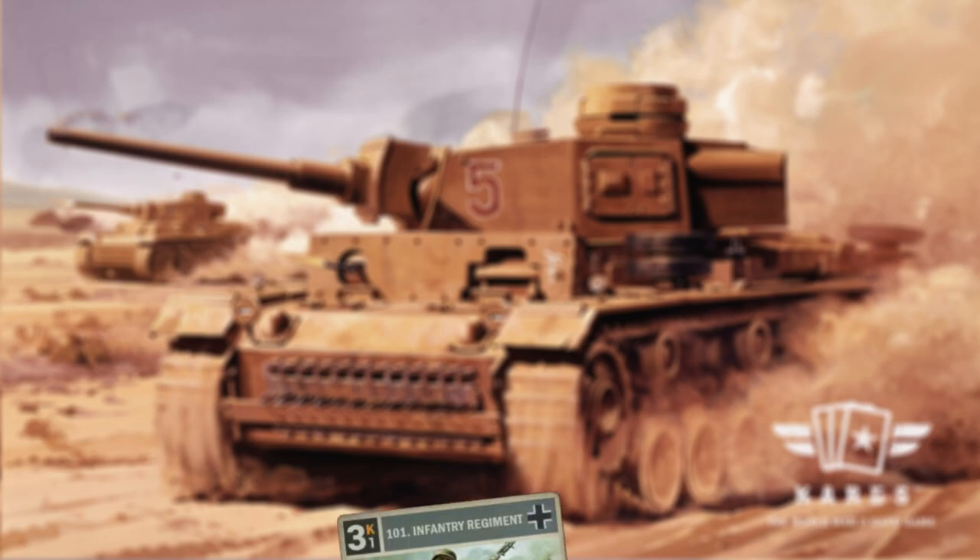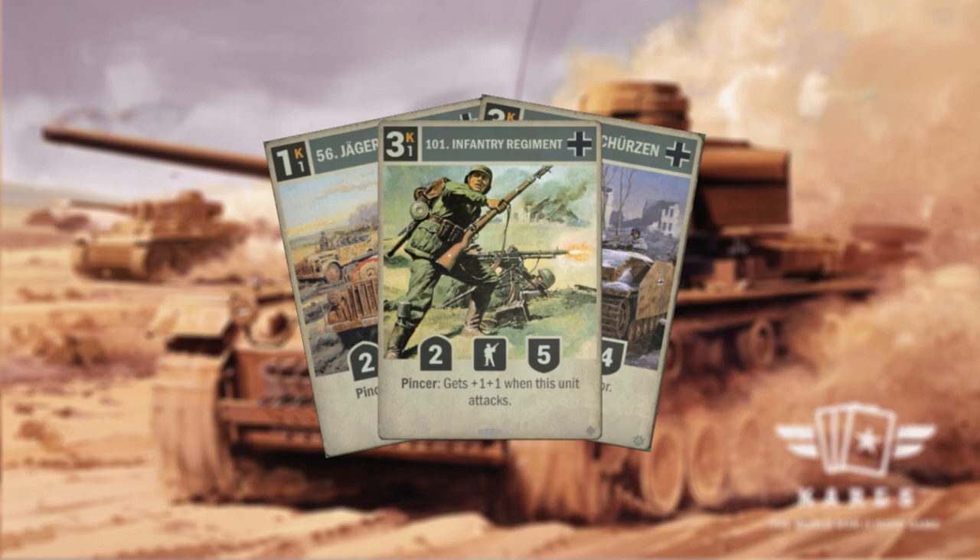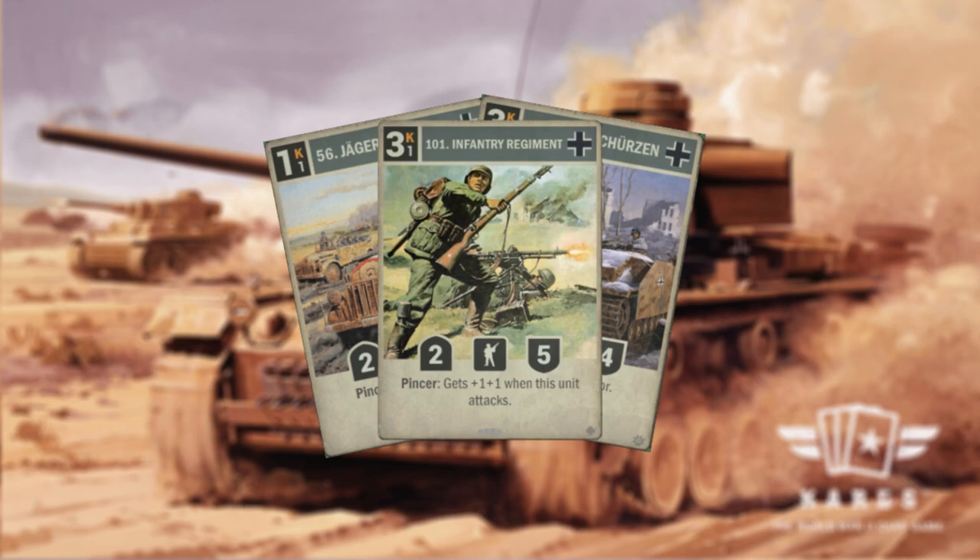We then have the Pinzer aspect to this deck where we use Astrakhan alongside cards like Jaeger, Stug and the new 101 infantry, which all not only allow us to pop off with the Astrakhan but also synergize well with the fast Heinz package in the deck.